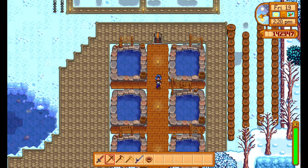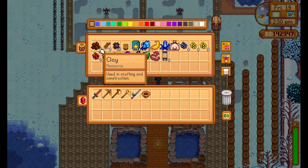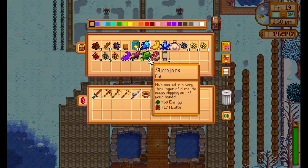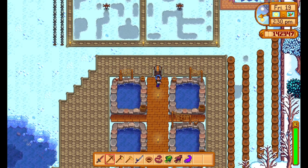Hey guys, welcome back. This is a short video just to show you guys here really quickly. I have 6 ponds here basically, and you can change the colour of the water depending on what fish you put in. So these ones are pretty rare fish: the eel, the slime jack, the salmon and the cucumber.